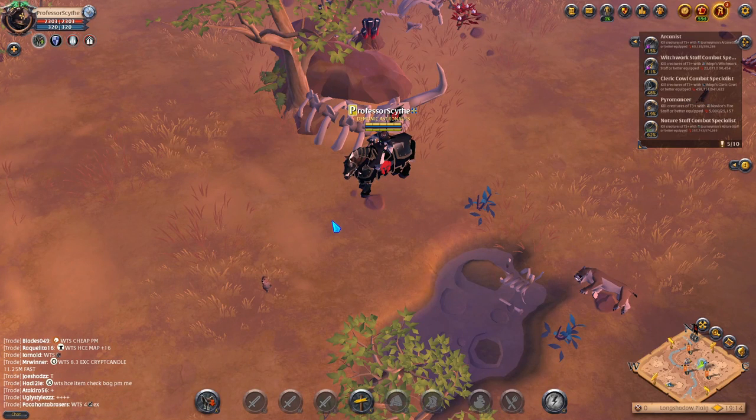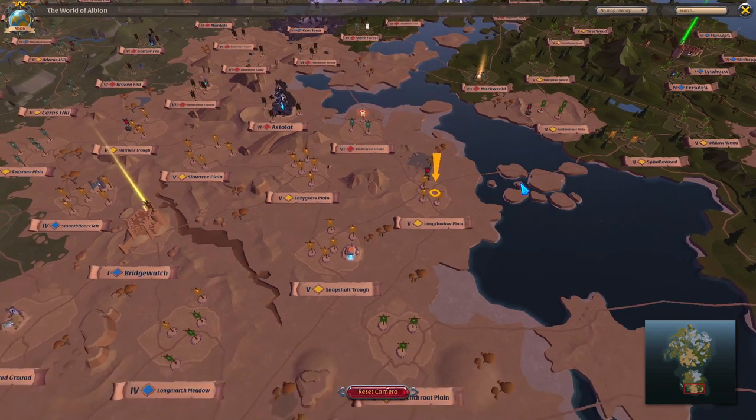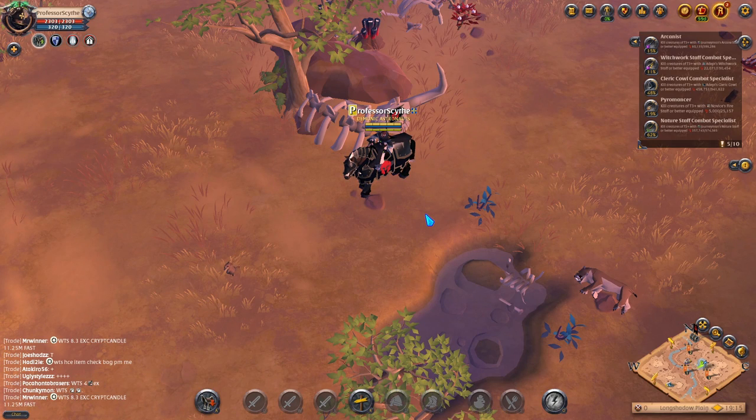When it comes to running content in Albion Online, there is one that can be quite confusing when you first look at it. In this video, we're going to be talking about the Avalonian Roads. These are portals that spawn on the map all over the Royal Continent as well as the Outlands. We're going to teach you all the basic concepts you need to run Avalonian Roads profitably, as well as introduce you to Blackstone content.